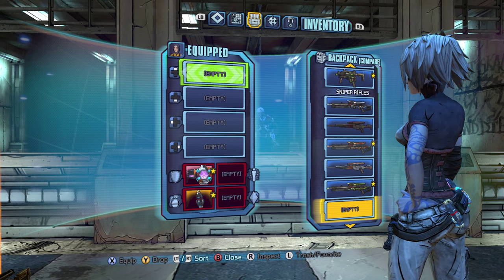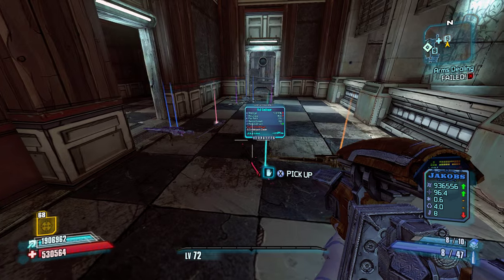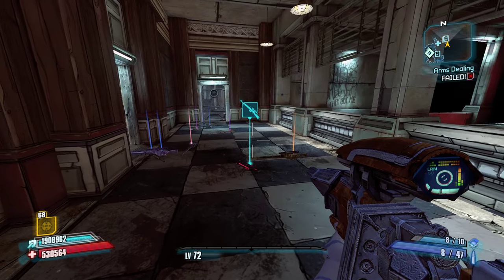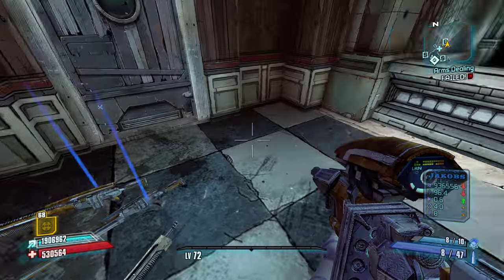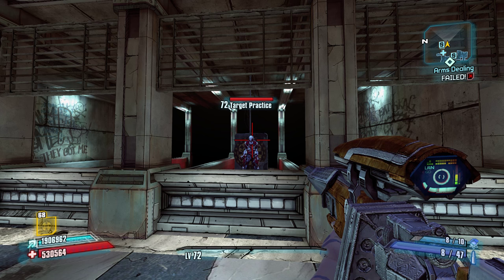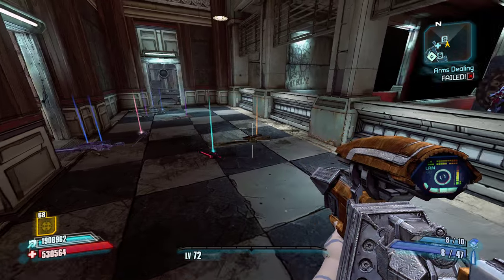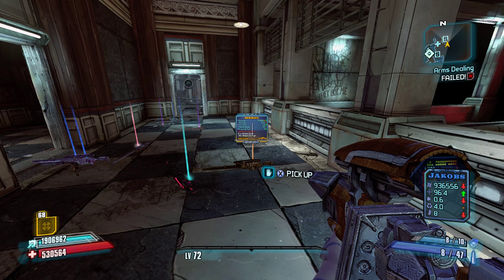Even though those damage numbers were huge, they're not enough — and that's the problem with all bolt-action rifles in this game: the Godfinger, the Cobra, the Elephant Gun, the Buffalo. I hope they do one of two things in Borderlands 3 — please Gearbox, if you're listening: if you're going to keep bolt-action rifles, just make them powerful enough to be good at the endgame. Or leave their damage where it is and give them more crit. Just something to give them an extra kick to make them worthwhile.